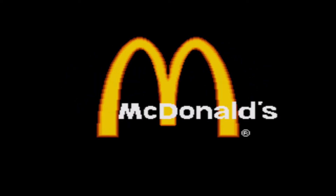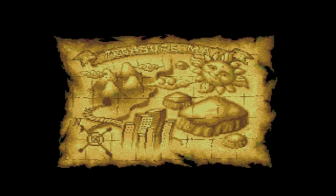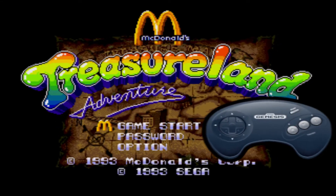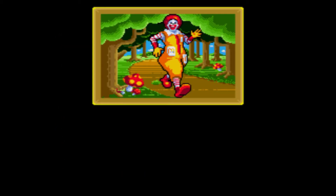When you get to the title screen, press the start button, highlight Game Start, and press left, right, A, B, C once. When you hear the chime, the cheat has worked. Go to Options and you'll get your language option.